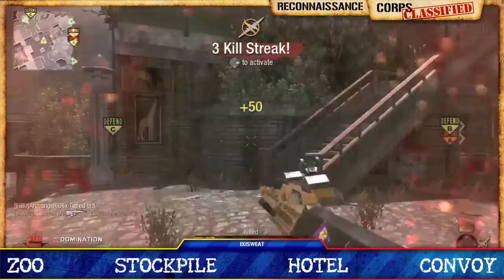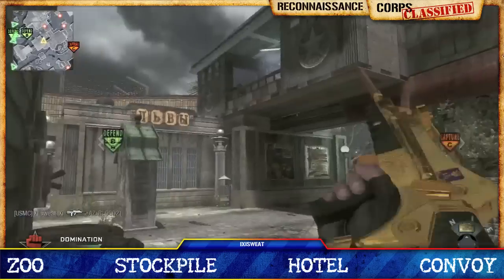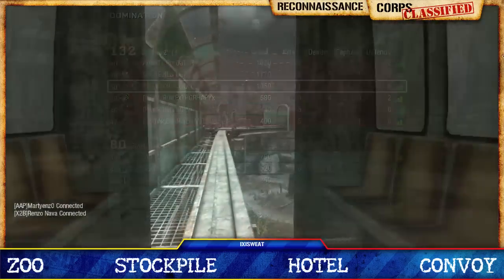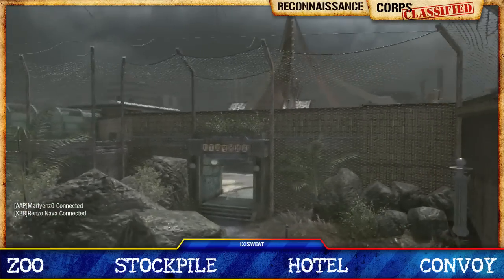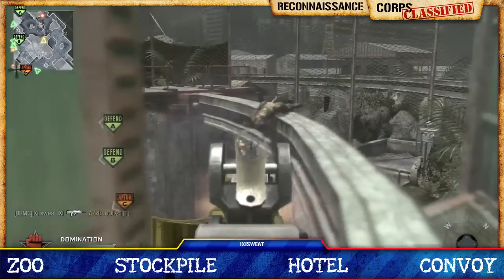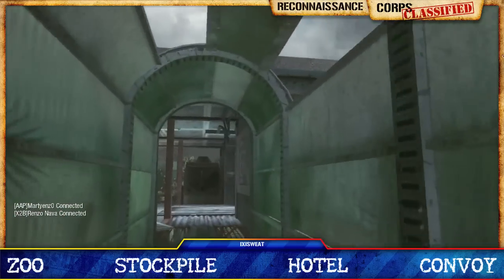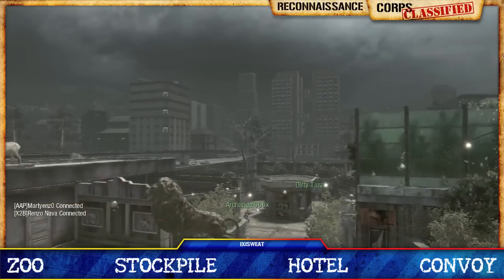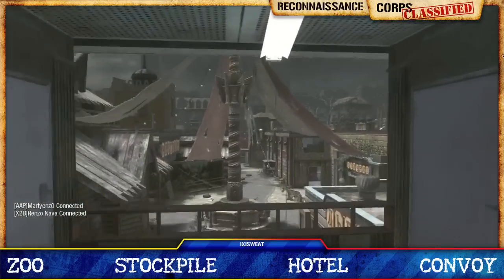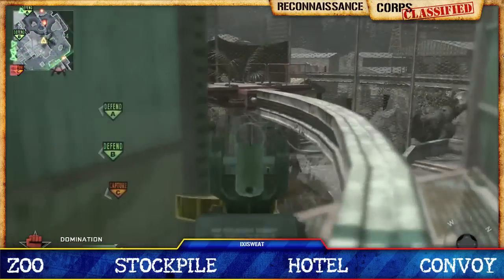While I initially thought it would be foolish to sit on top of the monorail, I quickly learned it's very important and very useful, especially when you control the A spawn. It allows you to look down on the B spawn almost right out of the gate. Going to the right you can see enemies on that B spawn, and it gives you a direct path to cut off the enemy trying to reinforce B from C. Assault rifles and light machine guns can be very effective there.